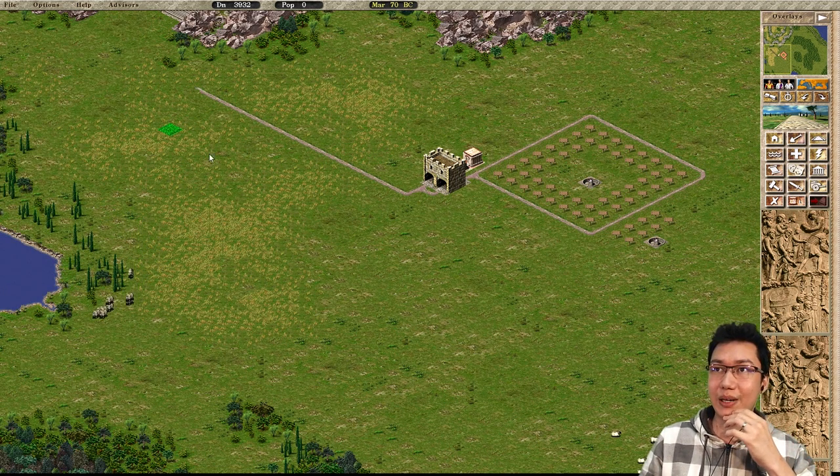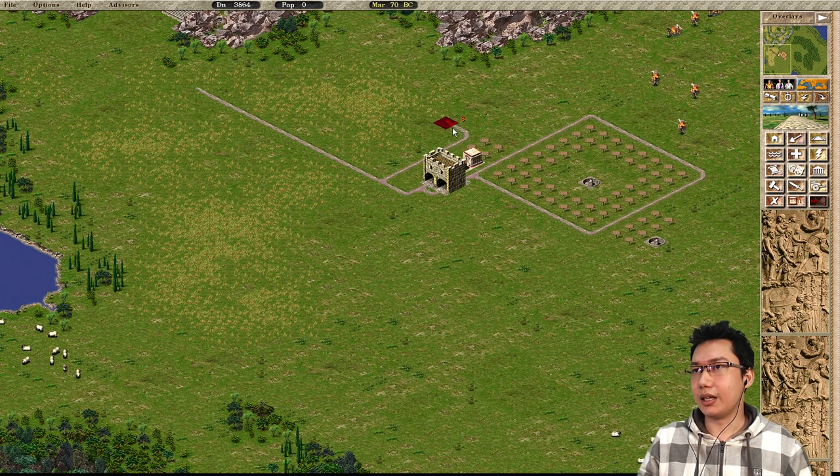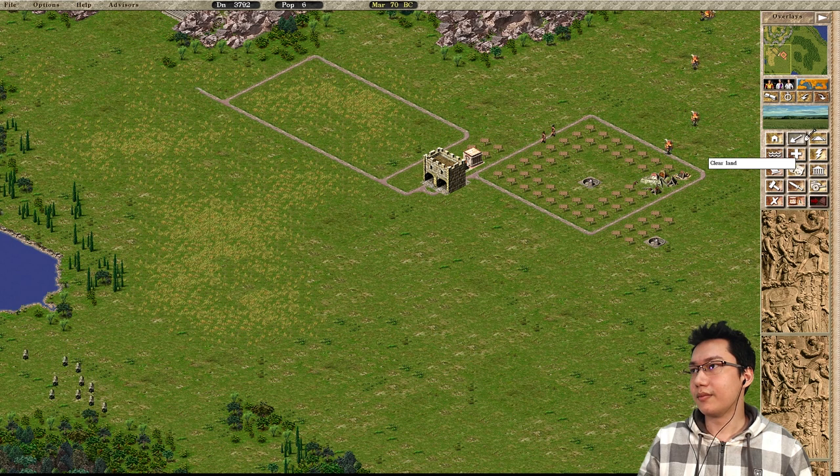But you see there's a problem: there's no houses on this side. So we'll do our little trick — put a house there and have a road come around like this. We'll have a looped road and clean up any broken roads.